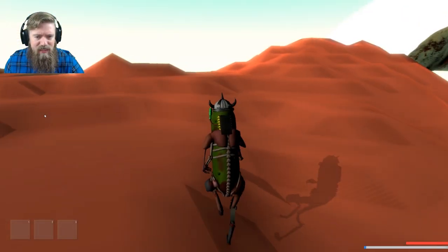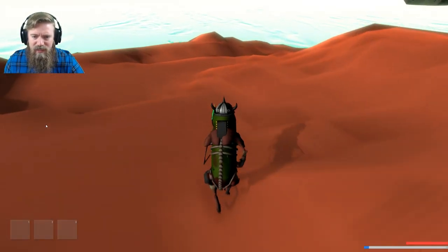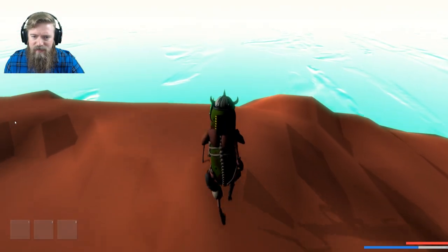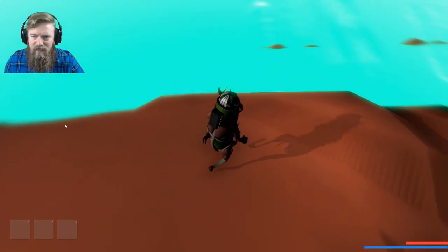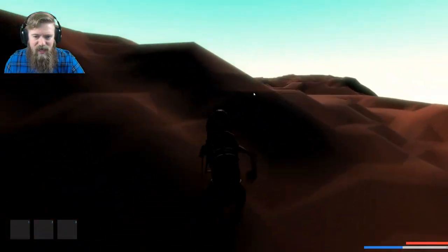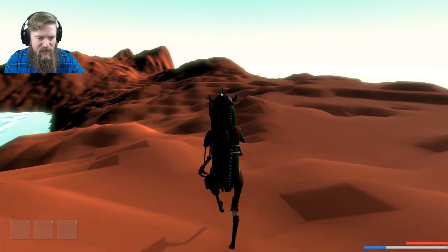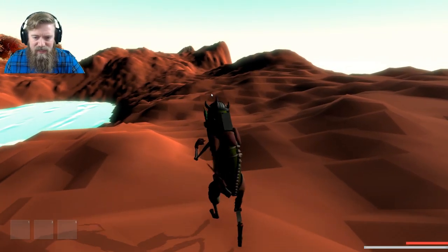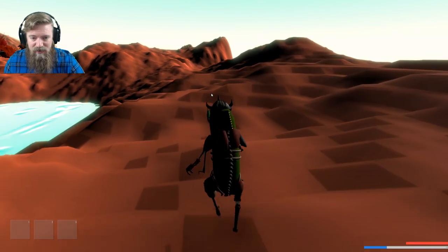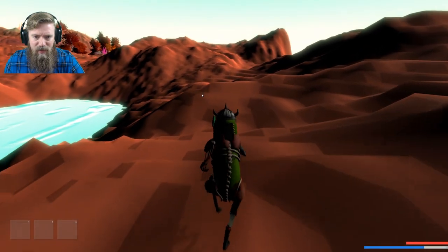We're running towards absolutely nothing. I see nothing. Just looking for some parts to fix my ship. Looks like a cliff — yep, that was a huge waste of time. That's wonderful, thank you game. There's no jump sound, okay. Let that stamina catch up a little bit so we can just keep on running.